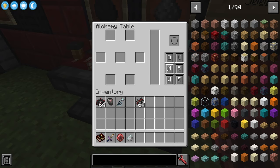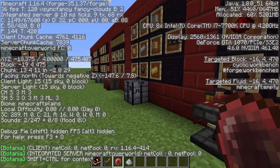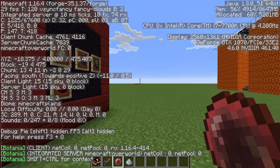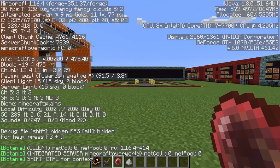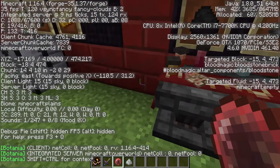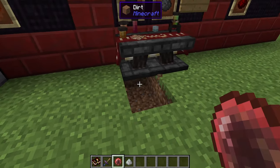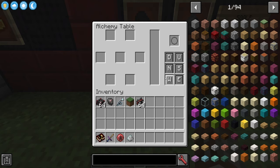On the sides of the alchemy table there are six buttons standing for down, up, north, south, east, and west. If you press F3 you can see which way you're facing. Depending on your direction, north/south/east/west correspond to the sides of the block, up is the top, and down is the underneath. This is used when you're putting hoppers or pipes on it from other mods.